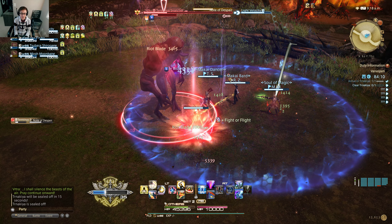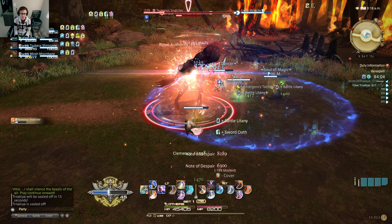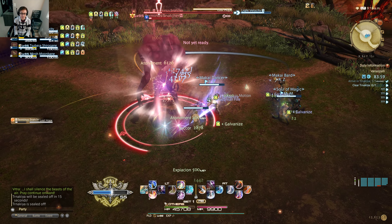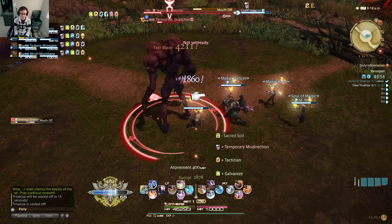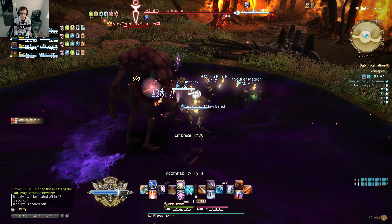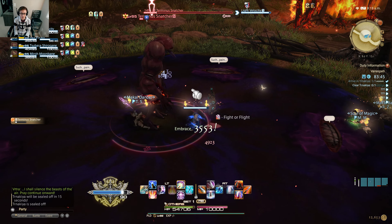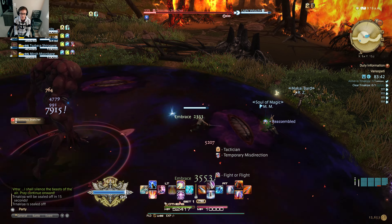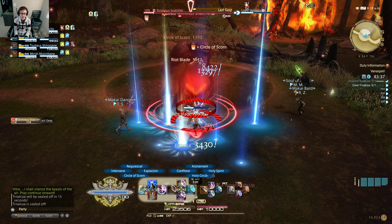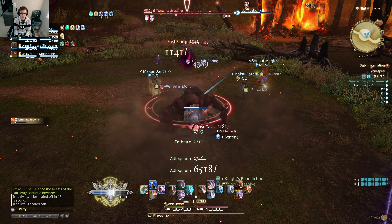You can see there is a tether between the healer and me. This tether is called Cover — a unique action only Paladin can use. What Cover does, as the name suggests, is I cover any damage targeting the healer or whatever player I choose to cover. I take the hit, but that's okay — tanks have many privileges; even though I got hit, I won't die easily. If that same attack landed on a healer or DPS, their HP would be significantly reduced.